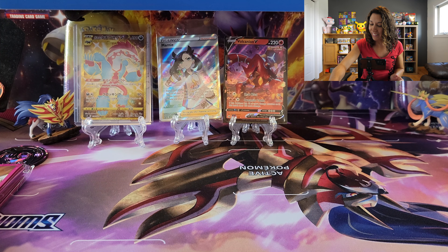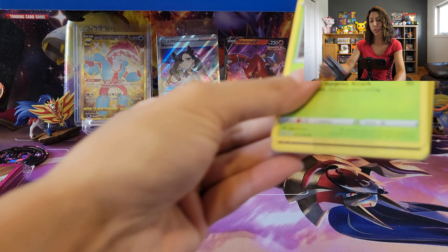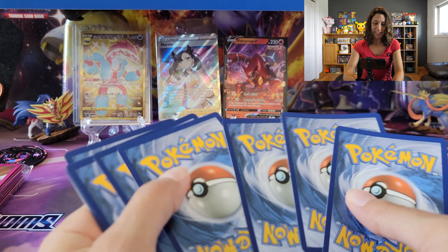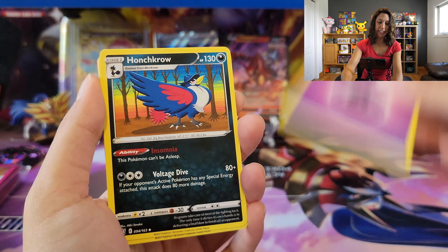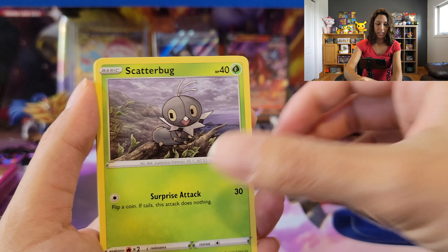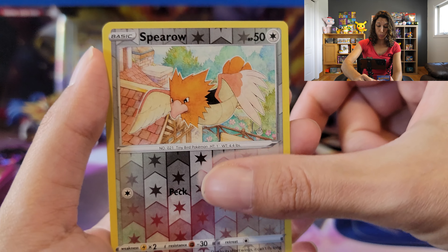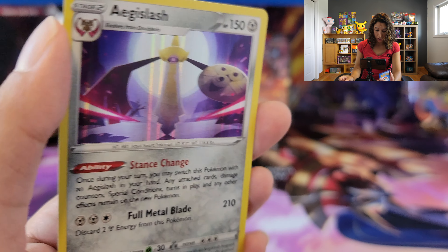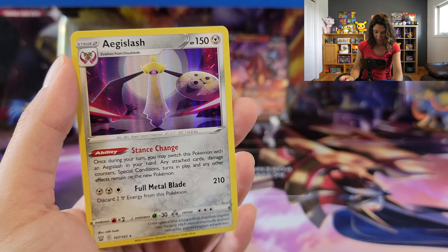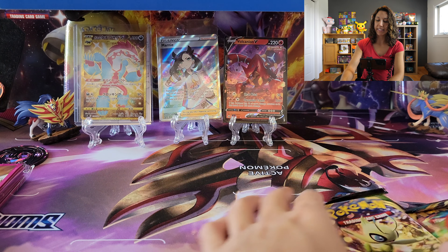Alrighty, so we've got some more fire. Avery, Liepard, Old Cemetery, Eevee Egg, Sneasel, Snover, Blitzle, Galarian Farfetch'd — farout — reverse into Slurpuff with all the desserts. Looks like macaroons or something. She's got to follow the scent, maybe she's following the dessert smell. You know me — if I smell some kind of sweets or anything, I'll find it. I love food. I could relate to Slurpuff. Just for both of them, let's say.